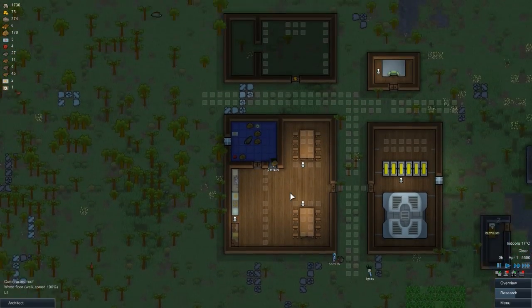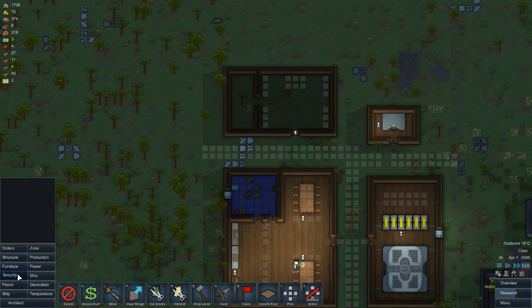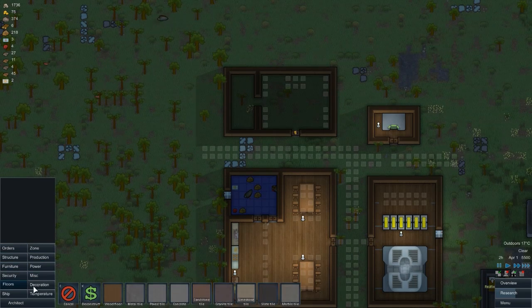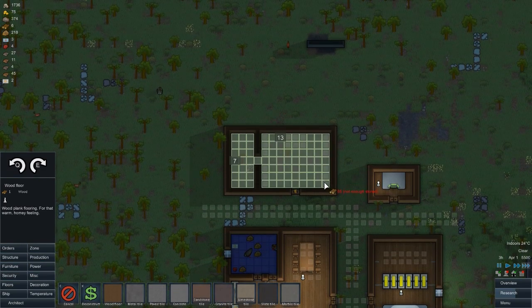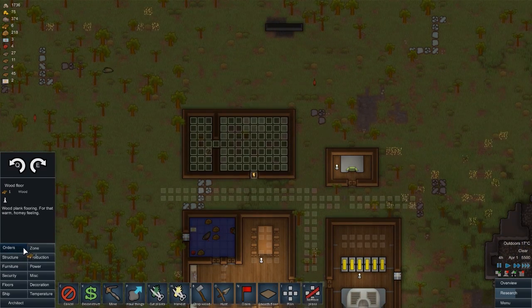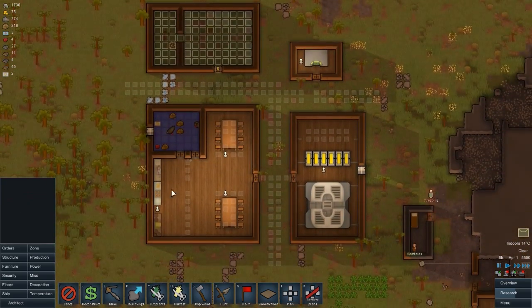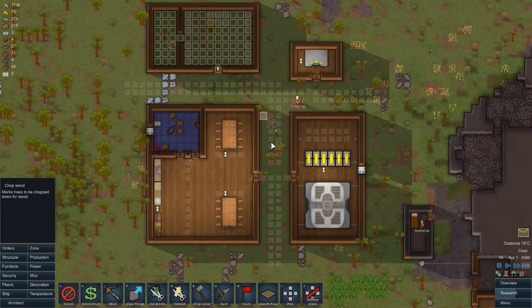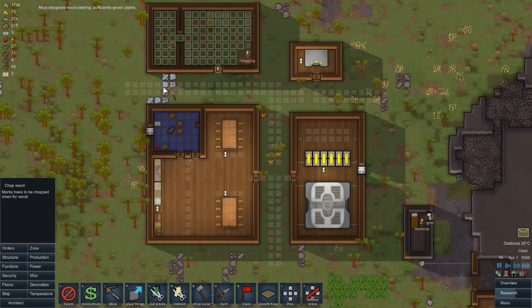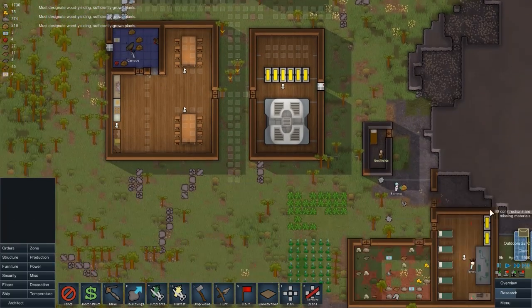Let me go to the architect tab and then flooring because we need to put a wooden floor in around there. I'm going to orders first and the haul order will haul everything that's there. We also need to chop all of the wood that's in the way around this place.